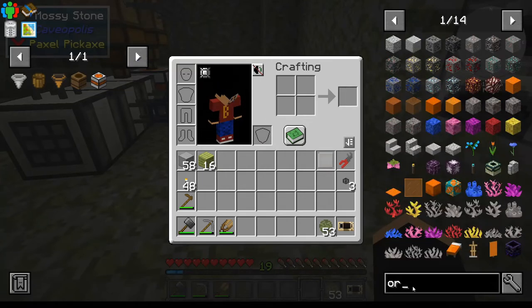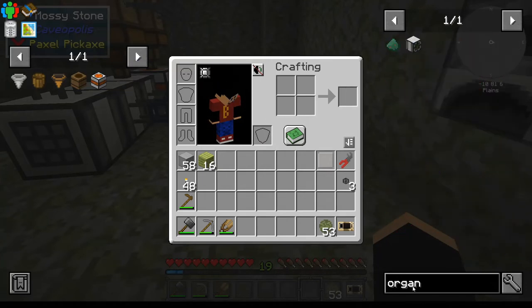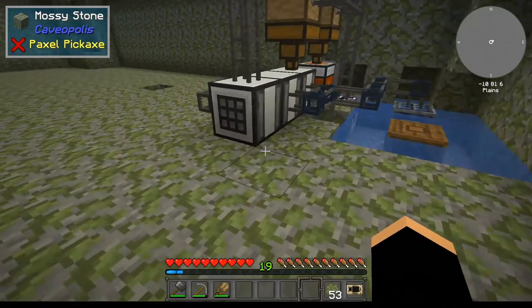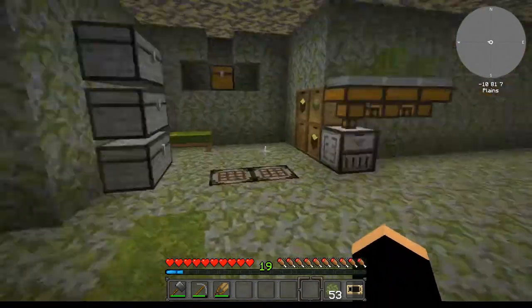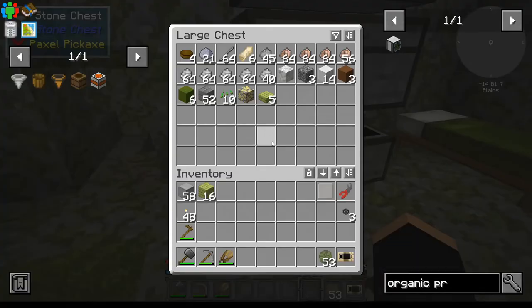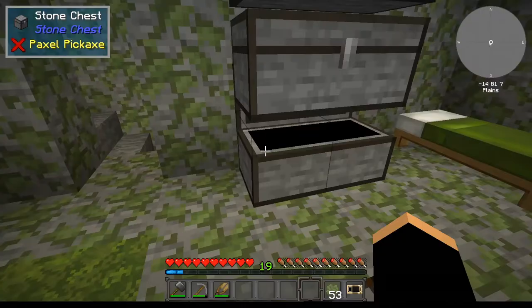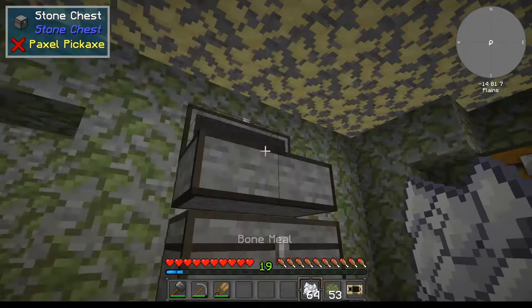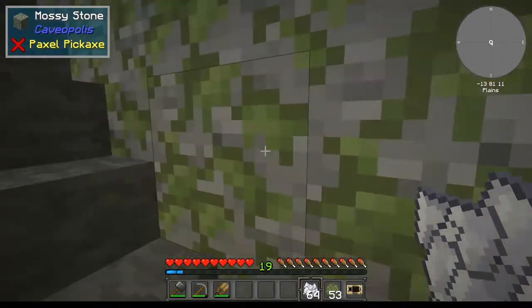Looking at the organic producer recipe, we need wheat. I haven't grown any at all, but we have seeds and bone meal, so that's okay. We just need a seed — I haven't got any dirt left — some bone meal, and we're going to have to go upstairs.